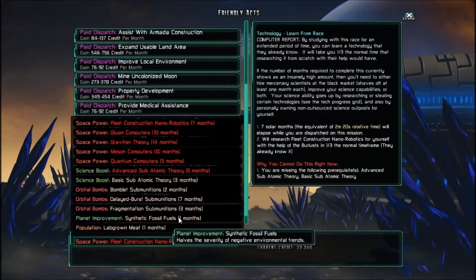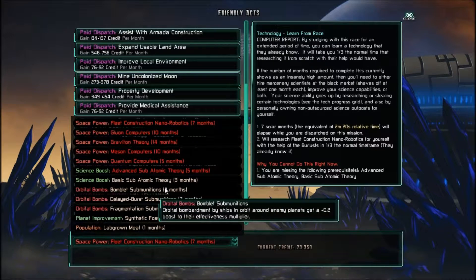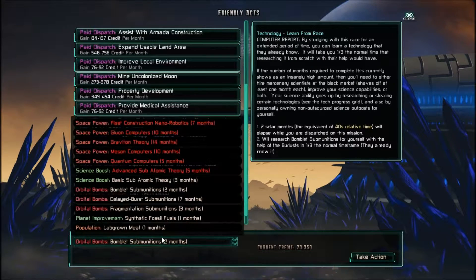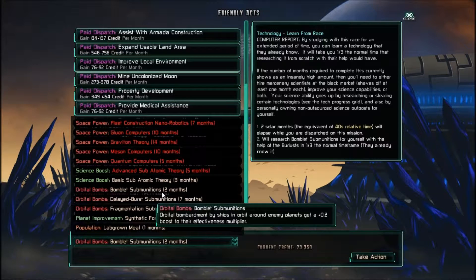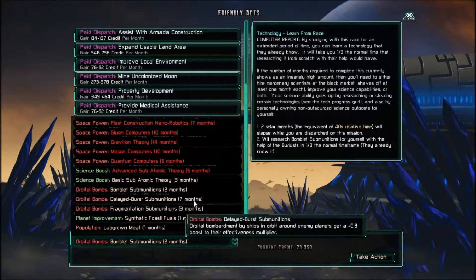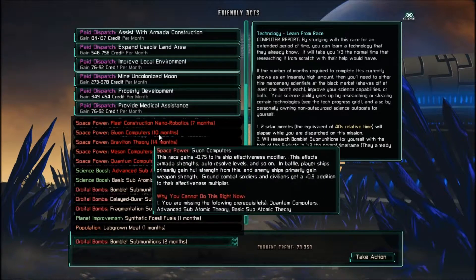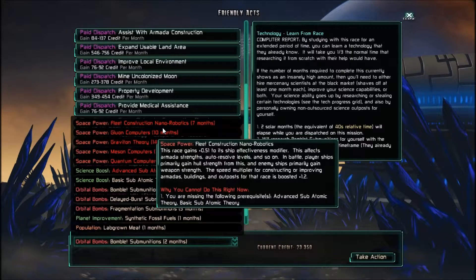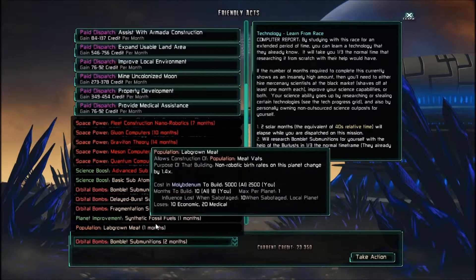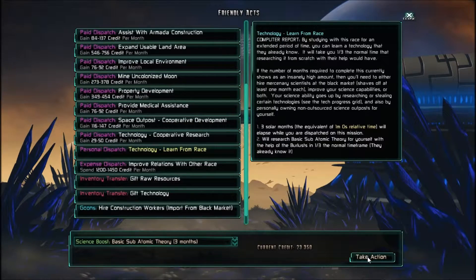Subatomic theory, synthetic fossil fuels — I'm more concerned with combat. Bomblet submunitions give a plus two boost to the effectiveness multiplier for orbital bombardment. Delayed burst submunitions, fragmentation submunitions — I really need something that's just going to help me not get my ass kicked. It looks like basic subatomic theory is going to be the gateway to a lot of these, so I think I should take that.